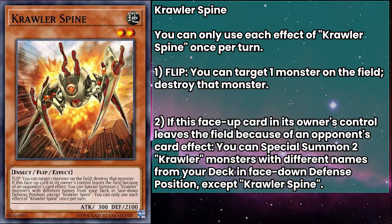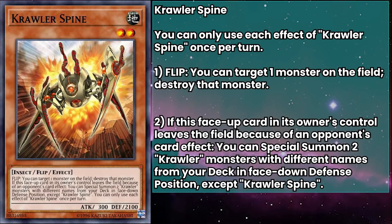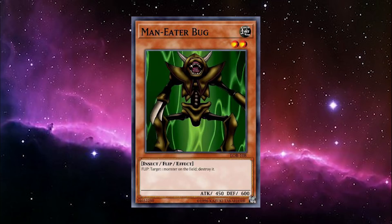Crawler Spine is kind of the mascot of the theme. They have 300 attack and 2100 defense, and their flip effect can target a monster on the field and destroy it. The name seems odd if they're supposed to be named after brain cells, but it's referring to dendritic spines — those little feelers — so it's less backbone spine and more porcupine spine.